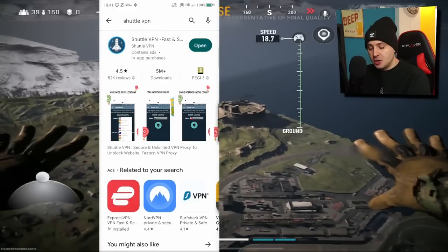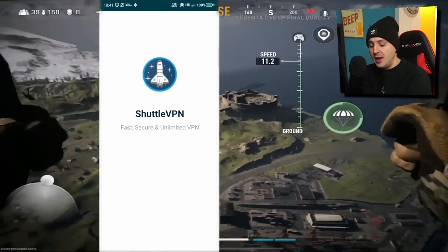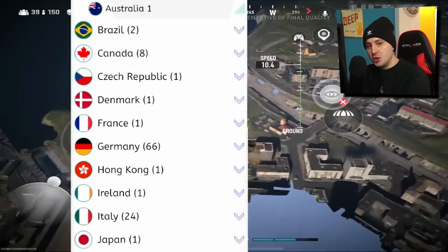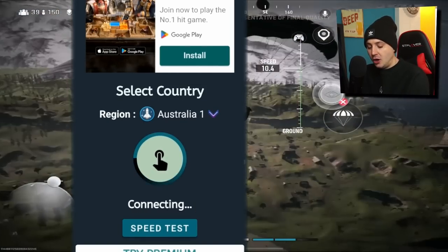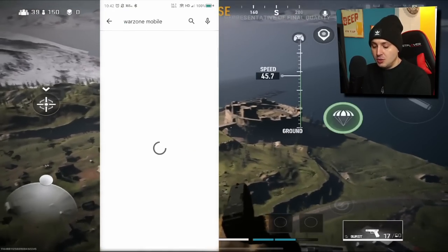I use an app called Shuttle VPN — it's absolutely free, it has Australia as an option, and it's proven to work for Warzone Mobile. All you need to do is download the app, connect to Australia, and hit the button. Once you're connected, go straight back to the app store and on that same page and same account, it should show that the game is available to play.